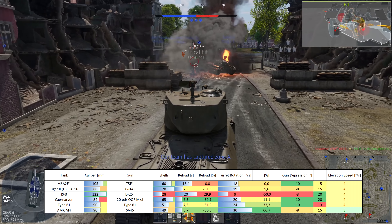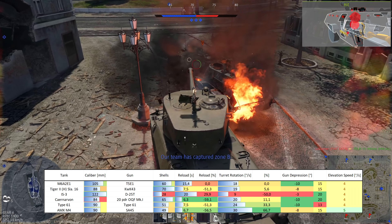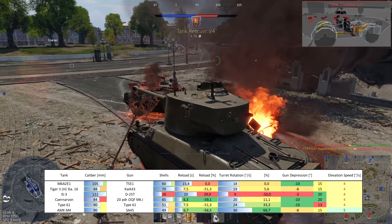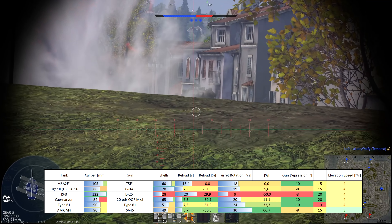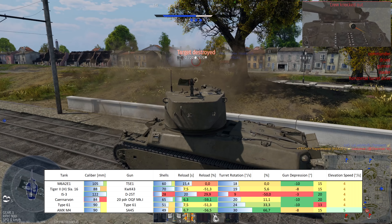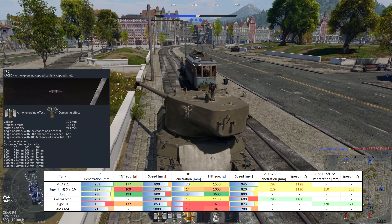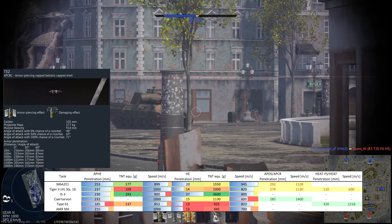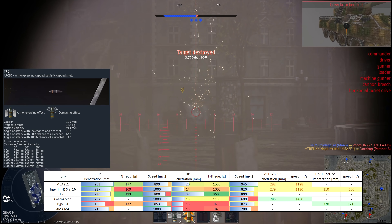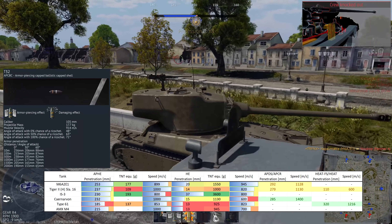Elevation speed at 4 degrees per second is World War II standard. So far nothing too bad. Now let's talk about the ammunition. Since this is a premium tank, all shell types are already unlocked. Let's go through them. We start with the T32 APCBC round, which has no TNT filler — it is a solid shot — with 914 m/s muzzle velocity and 256mm of penetration.